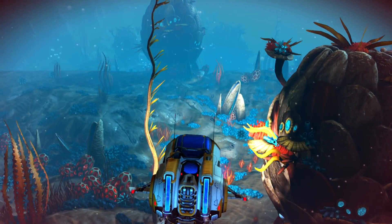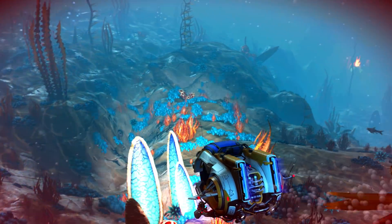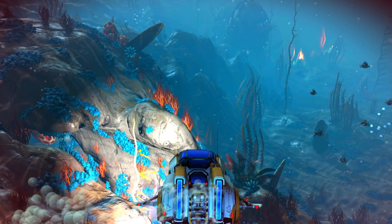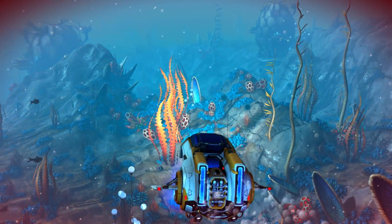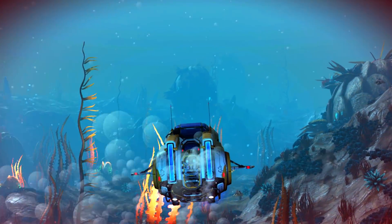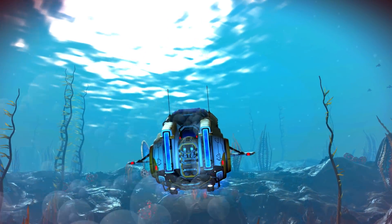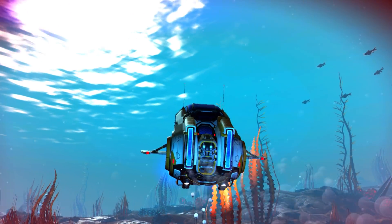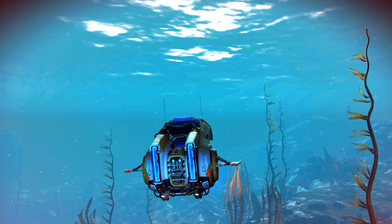A submersible vehicle gives new meaning to underwater navigation, combat and mining. Upgrade your submersible with installable submarine technology and customize the Nautilon to stand out from your fellow explorers. The Nautilon can be summoned to any ocean on the planet, as well as docked at underwater buildings.